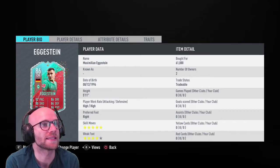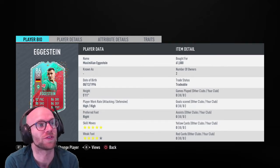If we take a look at his in-game stats, we see 5-star skill moves and 4-star weak foot — both are very good attributes.